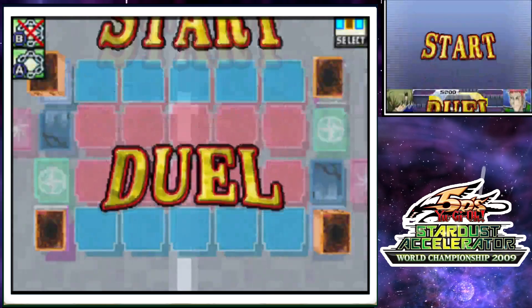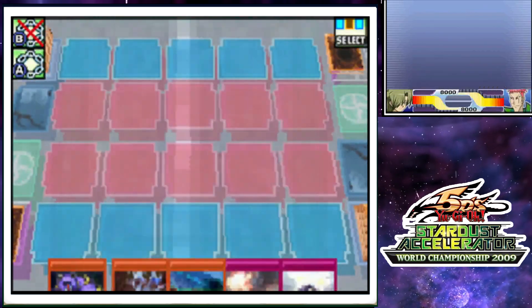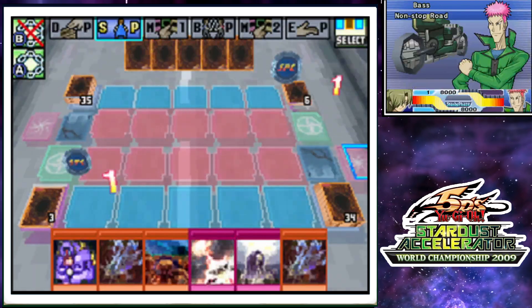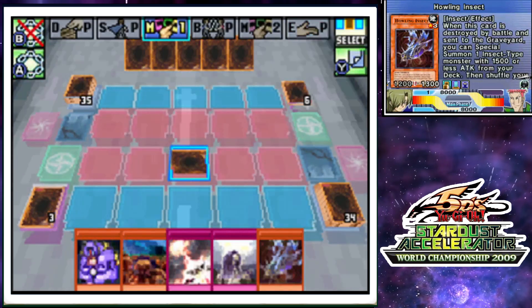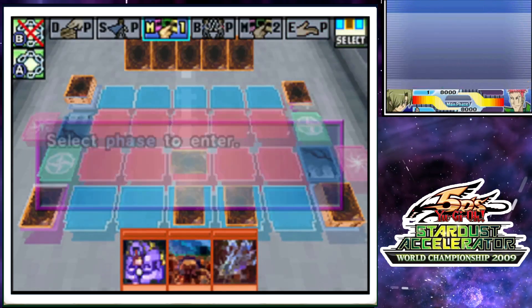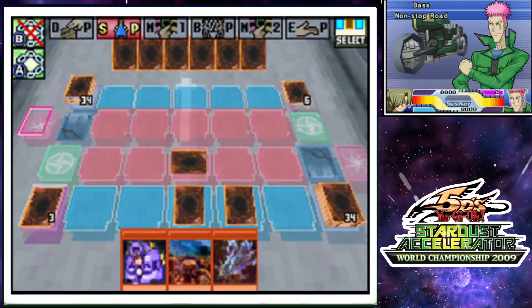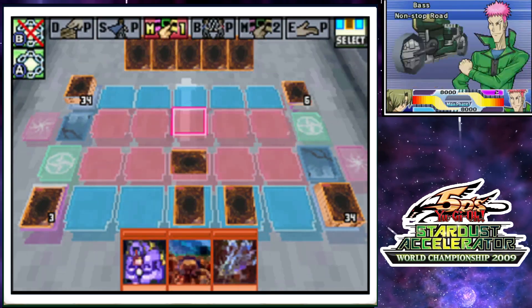And there we go, we're going first. Starting hand — I have some decent cards. Not what I really wanted to start with, but it's okay. This game loves to make fun of me — I'll put together a pretty decent deck and then it gives me this card. Also, I thought I took Graceful Revival out; that was not supposed to be in the deck. I really wasn't supposed to draw my other Howling Insect either. God, is that unlucky.